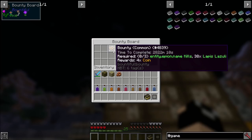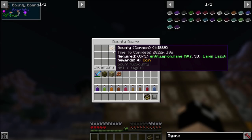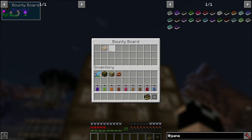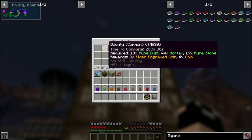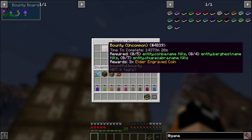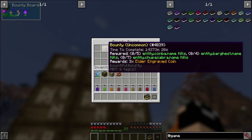You can see - if we go out and kill three Epions, which are big flying bats you'll be killing a few of for a Soul Magic quest and for Blood Leech charge drops for Blood Magic, and also get 38 Lapis, you get four coins. Some of these get really involved - like this one needs 19 Rune Dust, 44 Mortar, and 19 Rune Stones and you get two Elder Engraved Coins plus four coins. Some are going to have three-times Elder Engraved Coin rewards. That other one requires quite a bit of killing, but you'll notice you have a lot of time to complete these. Some like Bargas you'll need to go to mountains, Chupacabra is a pretty common mob.